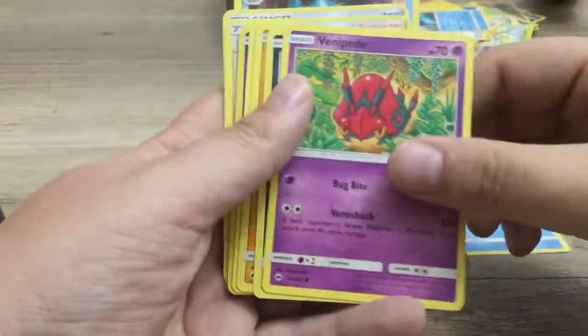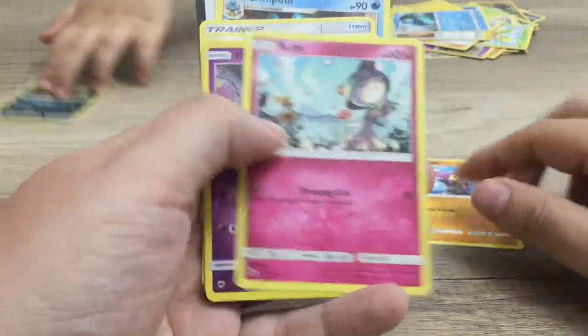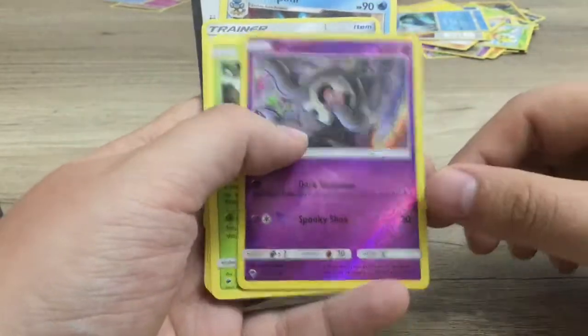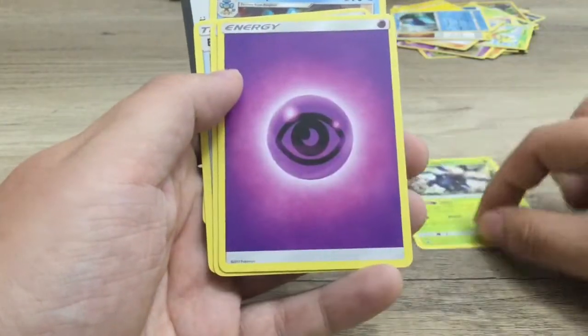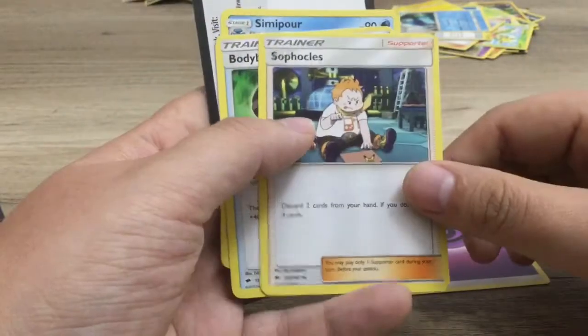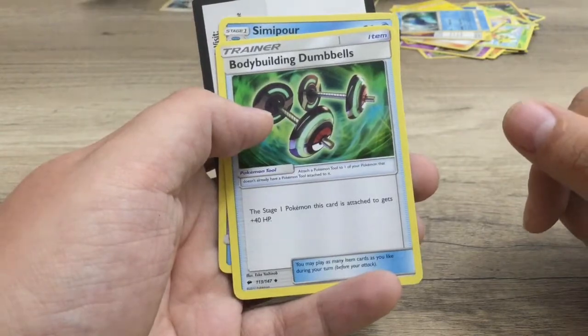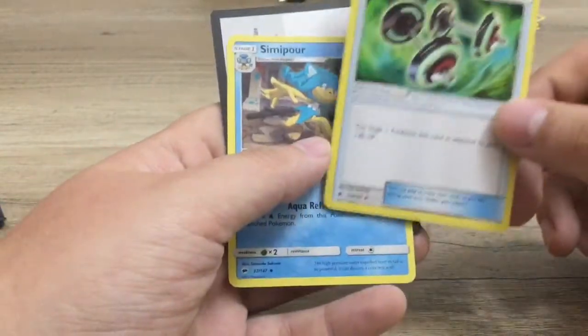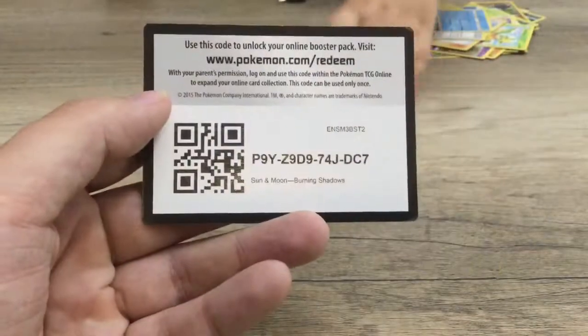Next we'll go with Sun and Moon Burning Shadows. We've got Horsey, Venipede, Sneasel, Crabrawler, Rawls, a Reverse Holo Duskull, Heracross, Energy, Sophocles, Bodybuilding Dumbbells — a Stage 1 Pokemon item that adds plus 40 — and Semipore. There is the code for that one.